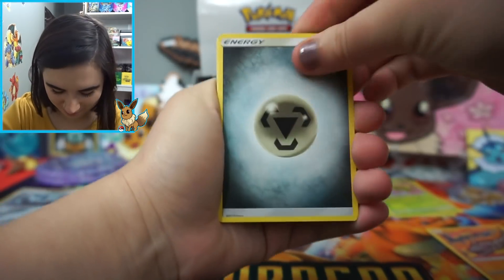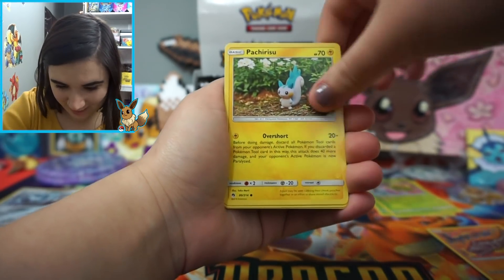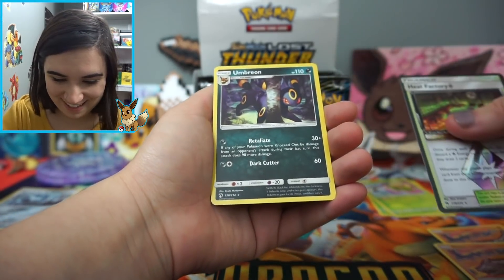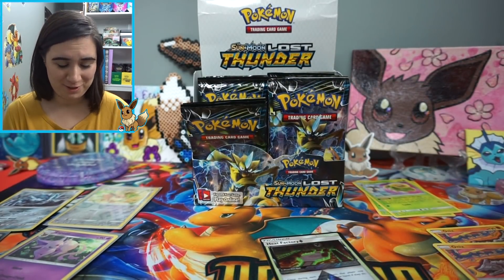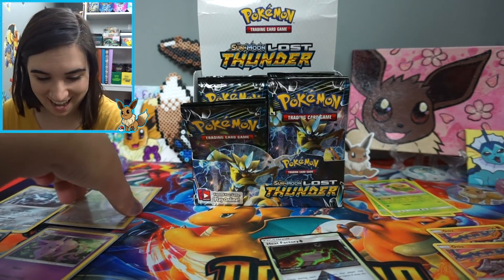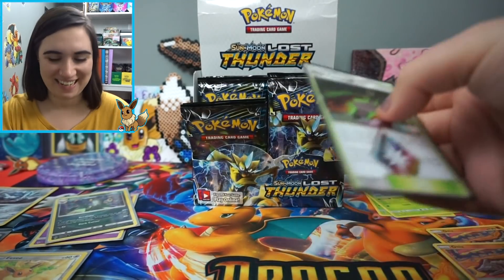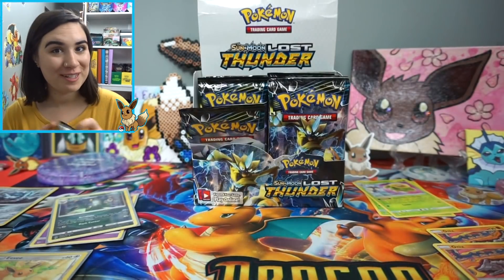I'm so excited to see everything we pull, but once it's over I know I'll be sad and want another one. Pack eight: Pachirisu, Hoppip, Carbink, Sky, another Onyx, Heat Factory — awesome! And the rare is an Umbreon. Yes! Pack opening is over for this section — we have all the Eeveelutions now! We pulled the regular Eevee in the last Lost Thunder opening, and now we have Umbreon, Espeon, and the Reverse Eevee. I'm set — just kidding! Here is the Heat Factory, and let's go on to the next pack.